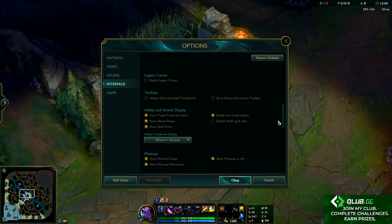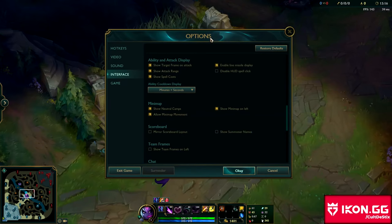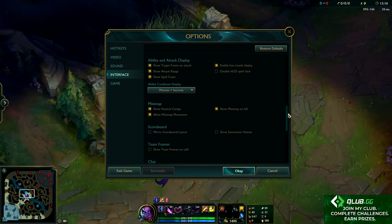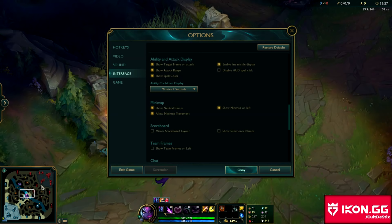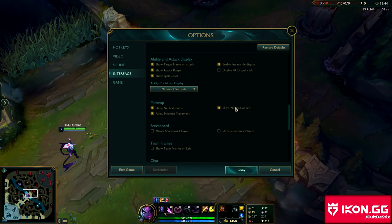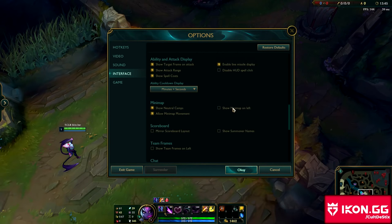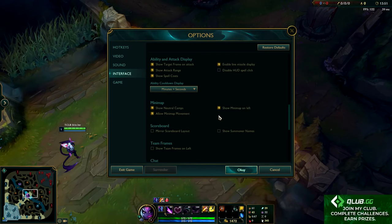Show neutral monster cams is massive — if you don't have this on, they won't show up on the minimap at all and you can't keep track of timers easily. You should also have allow minimap movement on for obvious reasons. I like to do my minimap on my left because I am left eye dominant; if you are right eye dominant, play with it on your right — that's just pure preference.